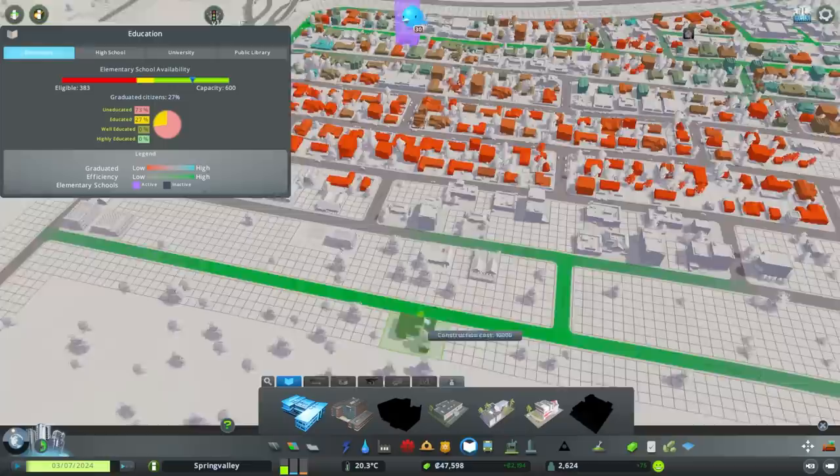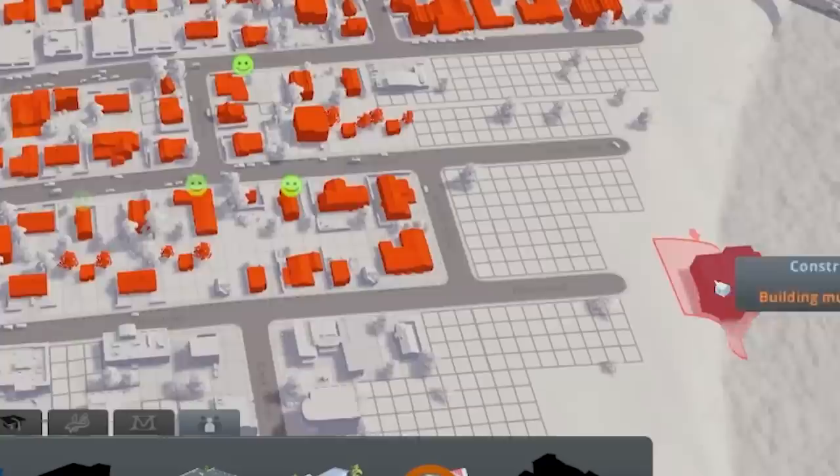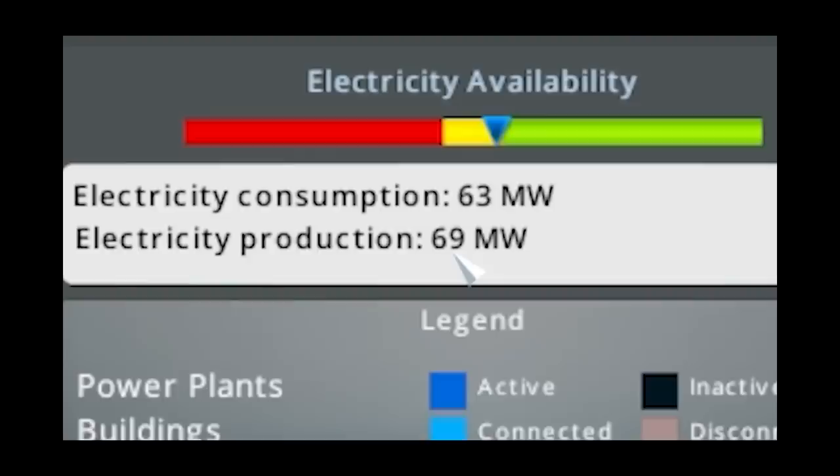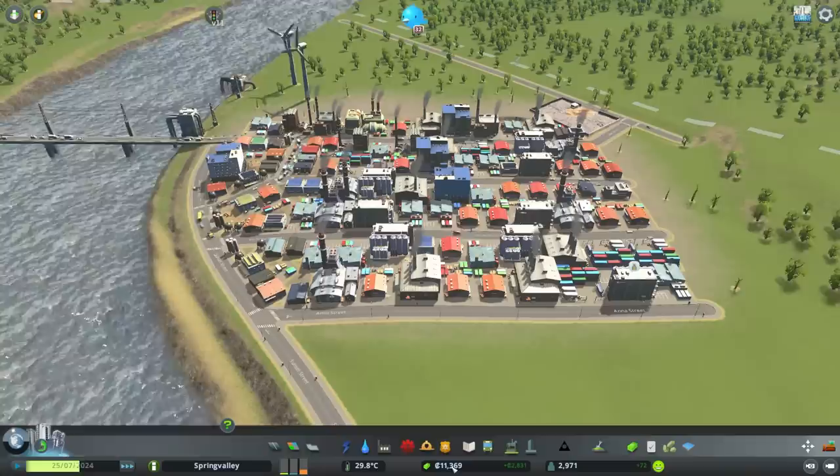Check out the money though! Time to educate - we need lots more schools dotted about, and some big schools as well. Look at all those happy people that are about to learn. And then that's all my money gone. The electricity is about to be an issue - we're producing 69 megawatts. Nice. But we're using 63, which means shortly we're going to be in trouble again. I think I'm going to save up for another power plant.